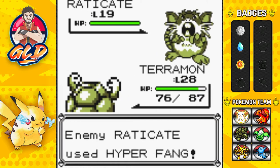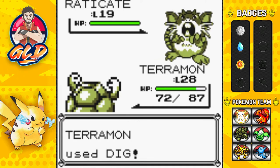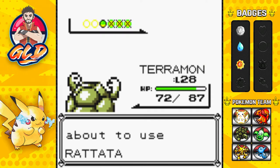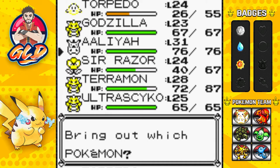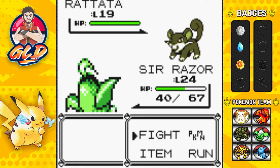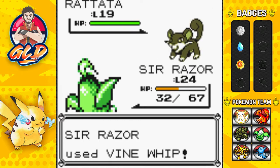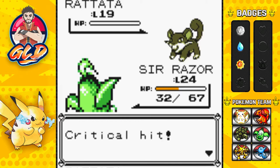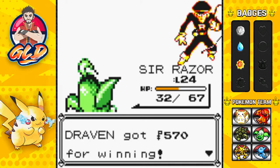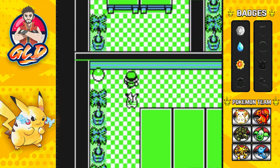Let's go straight for a Dig. Of course a Hyper Fang is not going to be super effective. Man, I am so glad I got Terramon to evolve. Dig Attack for the win, and here comes another Raticate - easy pickings for Sir Razor. I think I figured out why Sir Razor's nickname goes from 'Sir Razor' to just 'Sir' in the trading process when I go into Pokemon Stadium - there are fewer spaces to name your Pokemon in Pokemon Stadium. And there's another item - found ourselves a Hyper Potion.